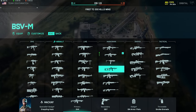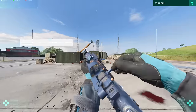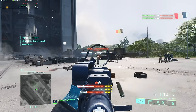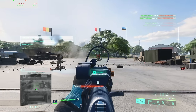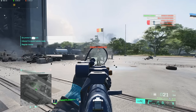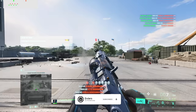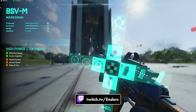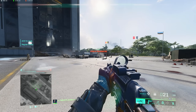Honorable mention in the marksman category: the BSVM is pretty good in terms of visual recoil. It doesn't move too badly even in full auto — there's a weird bounce but you don't really have to move left or right much. You can just keep the center of the sight over their body and let it bounce. It's kind of broken. Setup: short suppressor, LWG grip, high power extended.